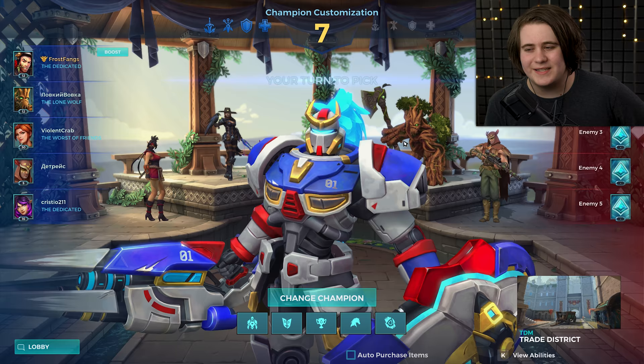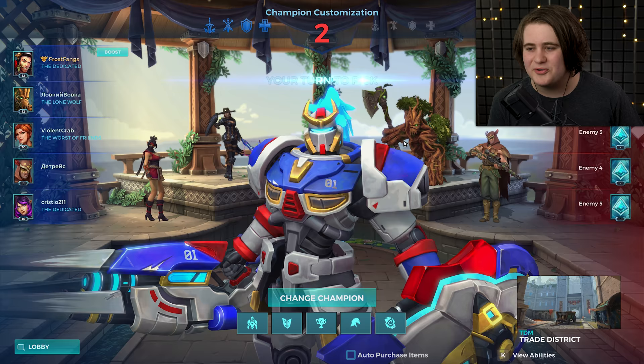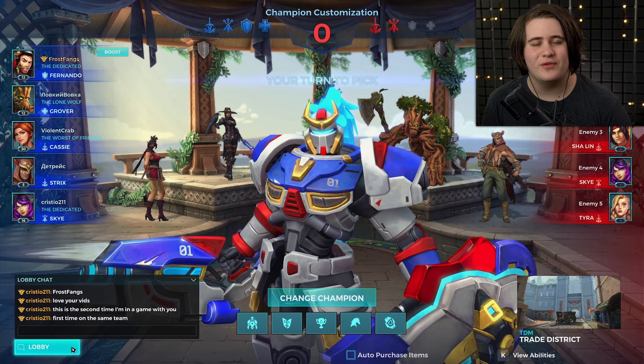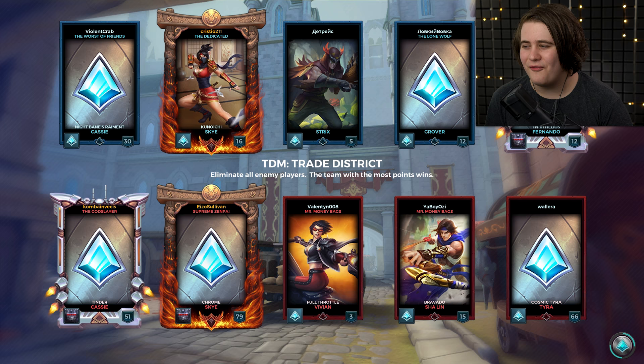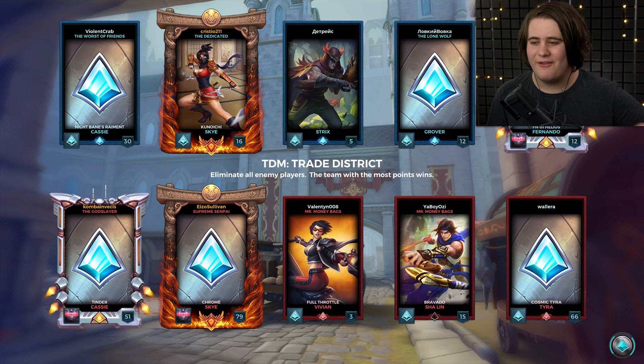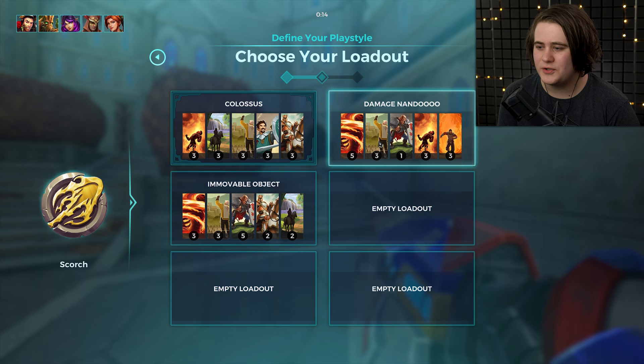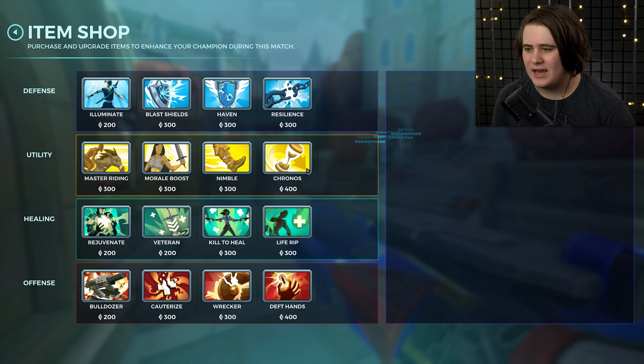There's not really anything that completely counters this. I guess shields counter it a bit if they've got a lot of frontliners, and damage reduction kind of does, but nothing really completely denies it. Shoutouts to Cristio211 — this is the second time I'm in a game with you, first time on the same team. We've got a Russian Strix, a Russian Grover, ViolentCrabCassie — I love that name — and Cristio is playing Sky. We've got a pretty decent team. Hopefully Grover can stay on me with the heals. We're going up against another Cassie, another Sky, a Vivian, a Sholent, and a Tyra. Their team seems pretty scary for TDM. Let's get Scorch and the same damage Nando loadout going.